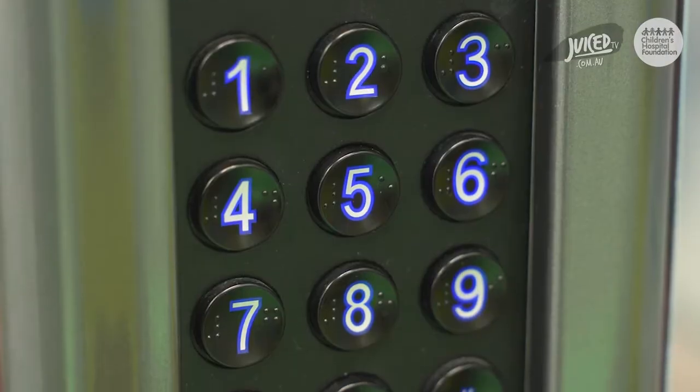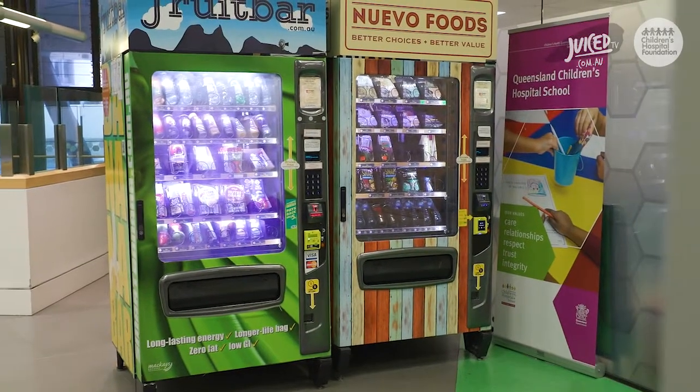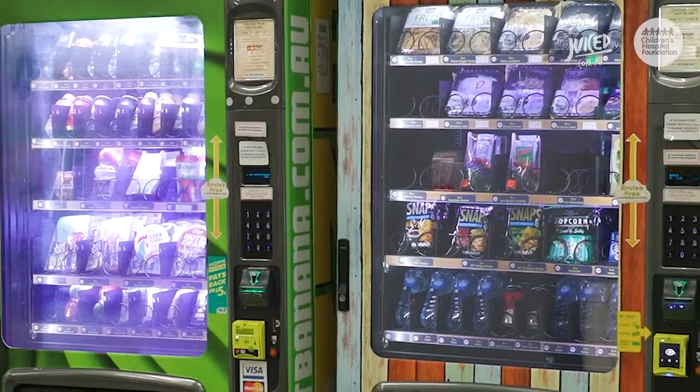Alrighty guys, the next bunch of clues were a keypad, a money slot, and a bunch of snacks. All you food lovers would know that it's a vending machine. Do you know where that is? Well done everyone — you can also find it on level two.